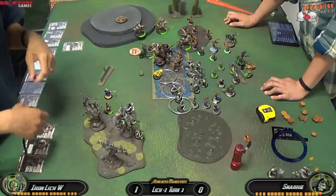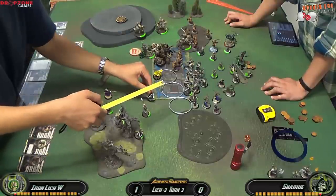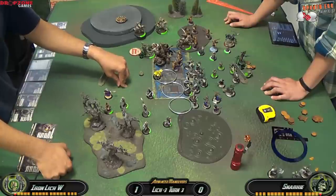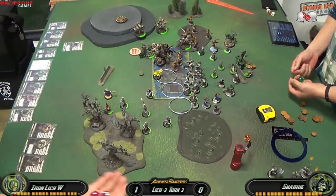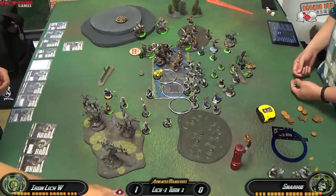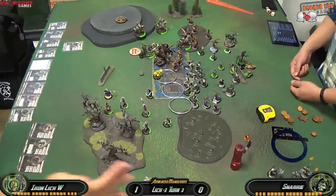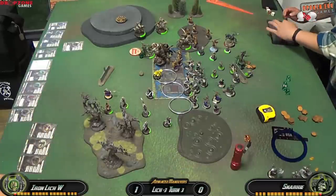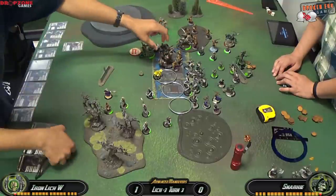Once Gorman's done I activate the Raiders — they advance out of the cloud to avoid taking damage. The Raiders try to kill the Bane Thrall Officer UA: the first one misses both swings, then I CMA the remaining two for 4 points of damage on the Officer, leaving him alive. At the time I didn't realize I had no other way of killing him, which really put me in a bind.